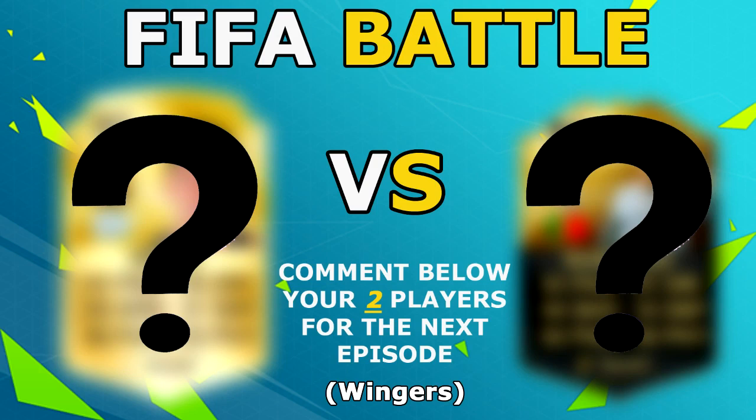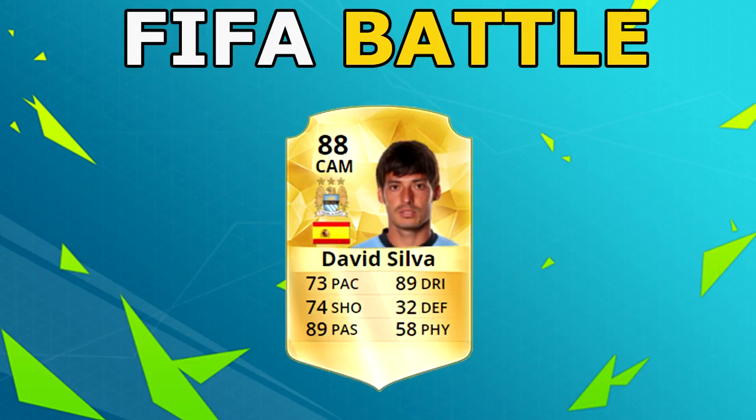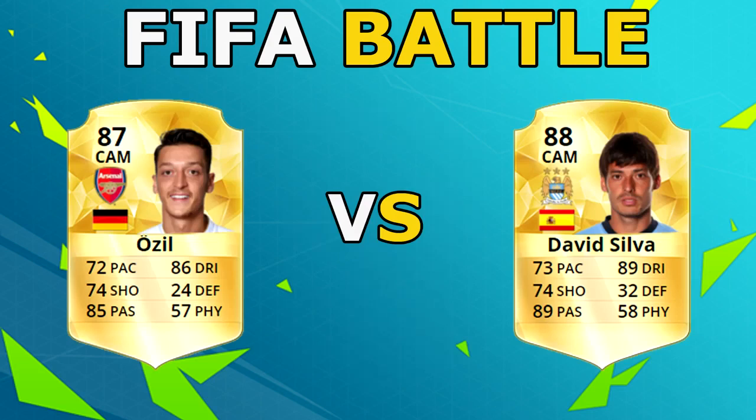In today's FIFA battle we have Mesut Ozil and David Silva - two very good CAMs. They're both very expensive and very talented for their clubs, Man City and Arsenal. This should be a pretty intense FIFA battle, so let's look at their in-game stats.